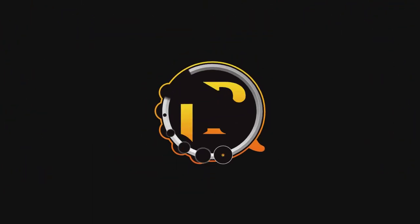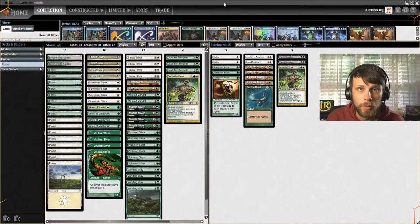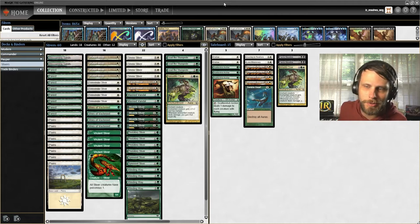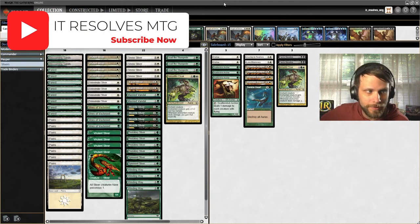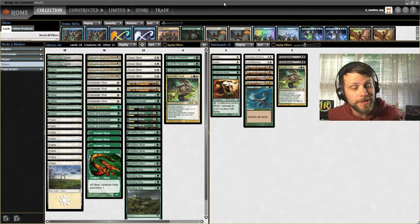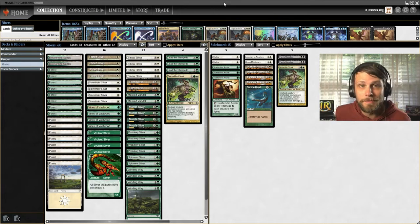Today we try our hand at Pauper with one of the coolest decks in the format - we got slivers! Welcome to a different kind of video. I mentioned in a recent update, coming back from my honeymoon, that I wanted to try some different formats and jump into MTGO a little bit more. We did jump into Modern prior to that, and it was a really good time. So for now, what we're going to try is maybe once or twice a week - we're going to try something different, and today that happens to be slivers in Pauper.